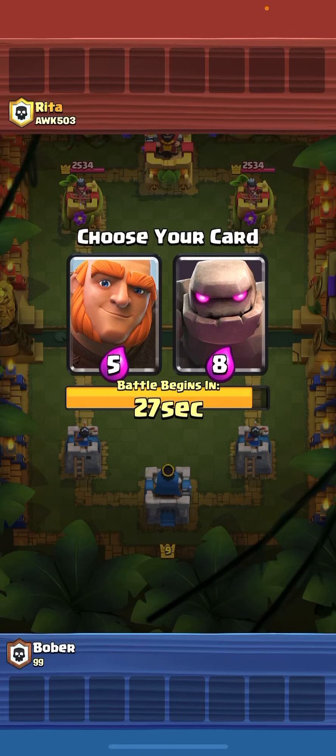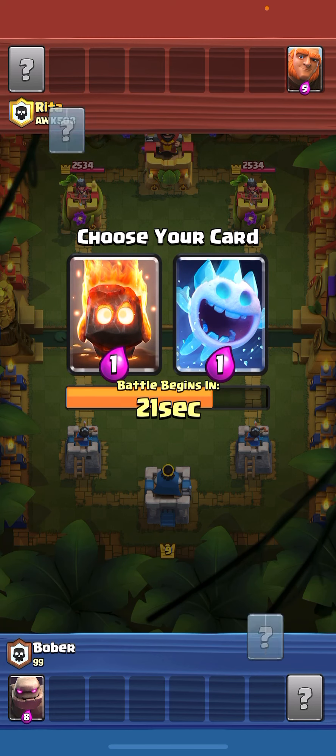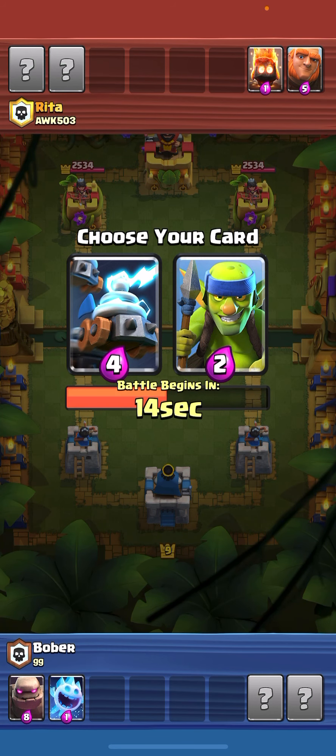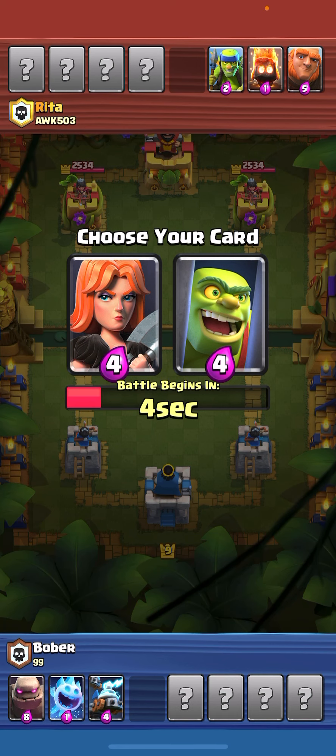For the next draft, I'll take the Golem and probably the Ice Spirit — it has the freeze effect. I think I'll take the Zappies, and probably Goblin Cage.